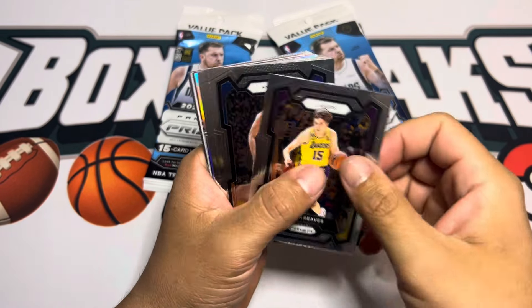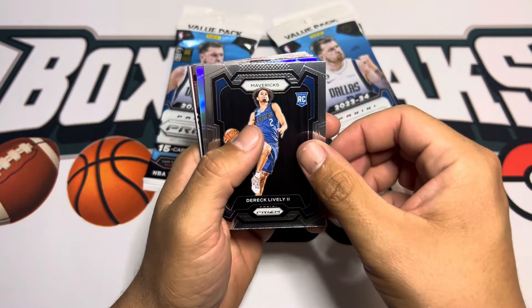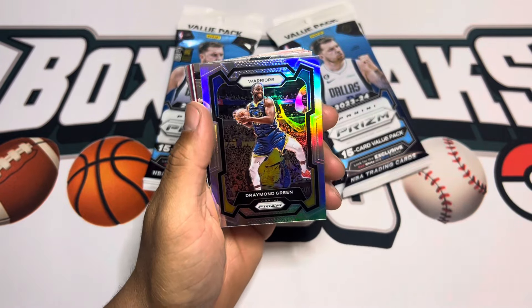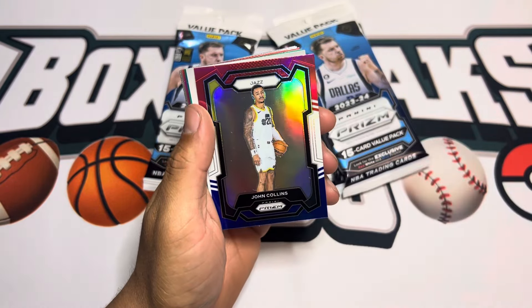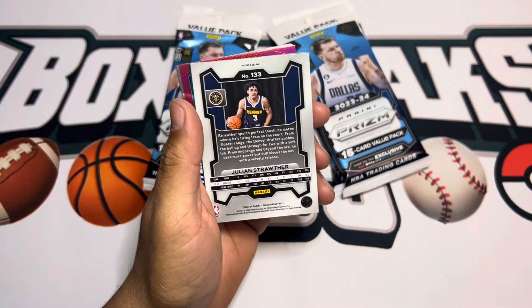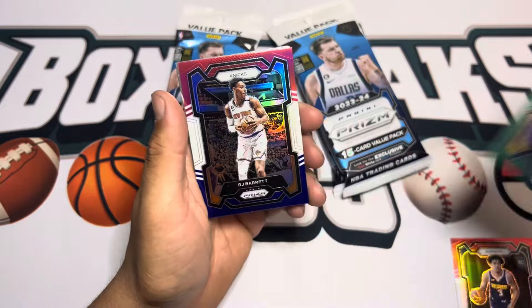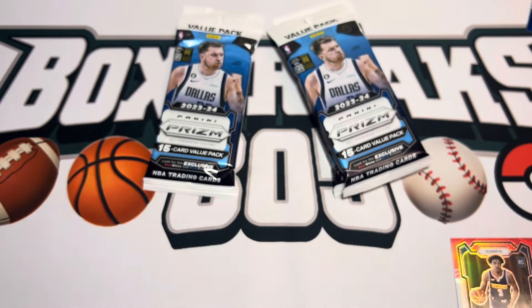Wondering if they have the same successful pull rates. Got a Derrick Lively — Mavericks looking to go up three-zero. We got a silver... wait, looks like another card is stuck. Nikola Jovic, Draymond Green silver, Emergent Jordan Hawkins. Something's backwards in here. Julian Strother — looks like a rookie. That's a green... okay, it's a red, white, and blue. Julian Strother, don't know much about him, and a Gary Payton.